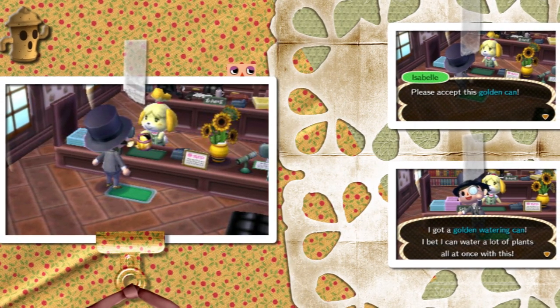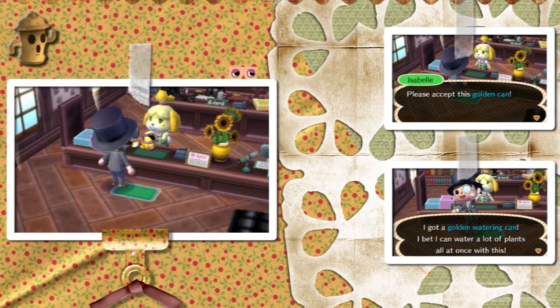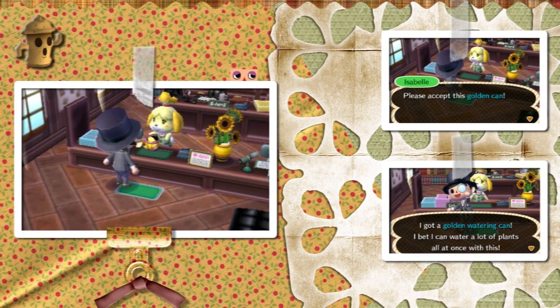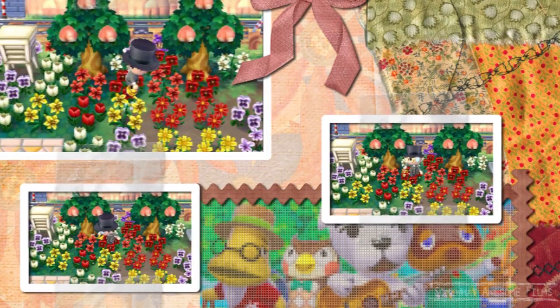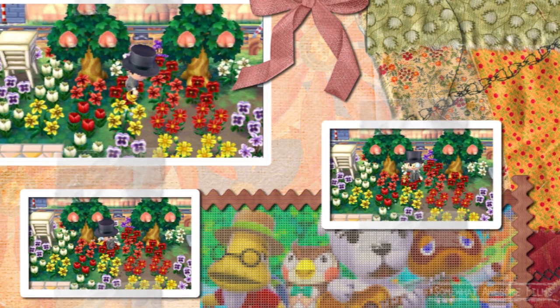Then on the 15th day, when you ask her what the citizen satisfaction is, she'll say it's awesome, still awesome. You'll get a golden watering can — great, I need that for all my flowers. I have 75 flowers I need to water. Luckily, this golden watering can waters nine at a time in rows by three.